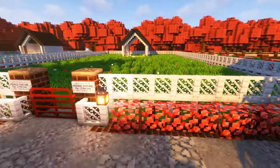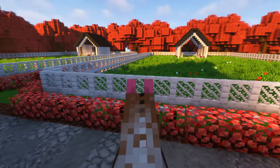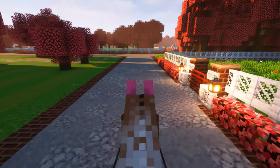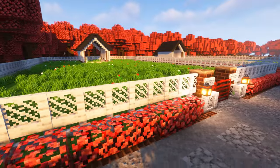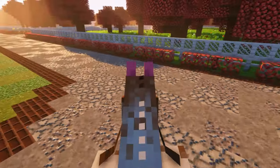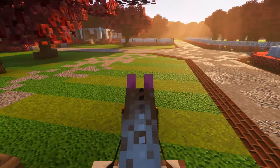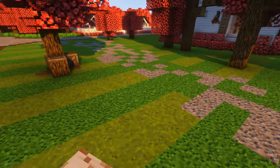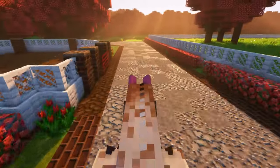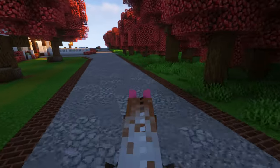Over here we have two individual pastures. These can fit a max of two horses each — for example if you have two bonded horses, or a mare and foal you want to keep separate. They each have a shelter with troughs and pasture feeders so they won't go hungry or thirsty. Over here is a little walkthrough pathway and I'm planning on putting a little table set and some decorations out here.